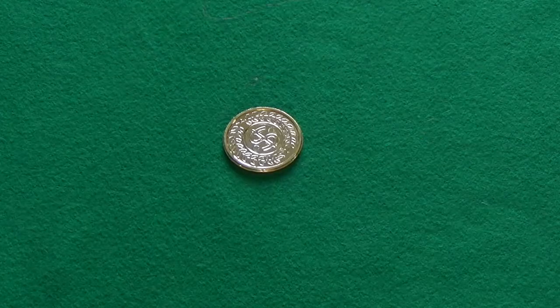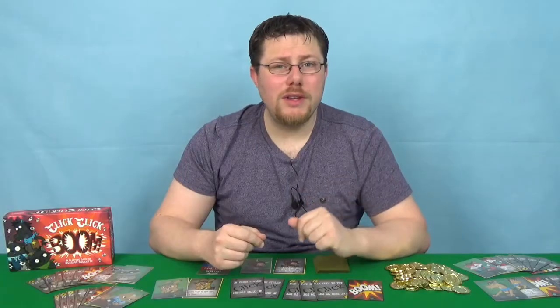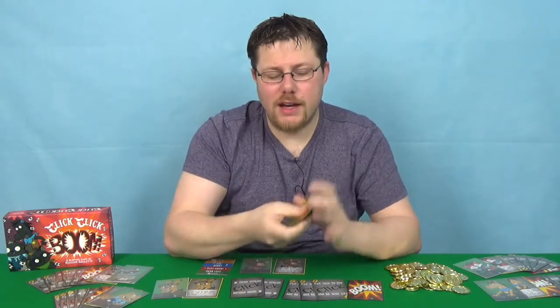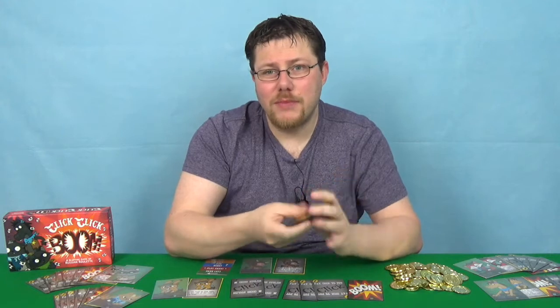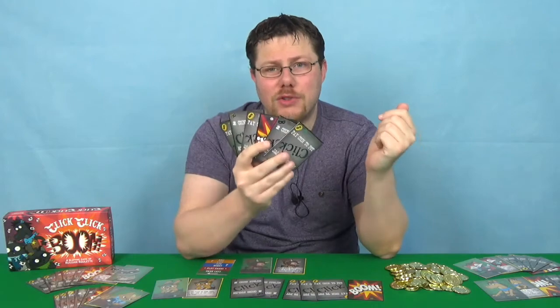Each round starts with everyone putting one coin — or two if they won the previous round — into the central pot, which the winners of the round will receive. Then everyone shuffles up their cards so that they can't see them, and holds them up for the other players to see, but so that they themselves cannot see them.